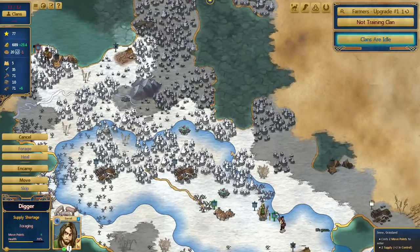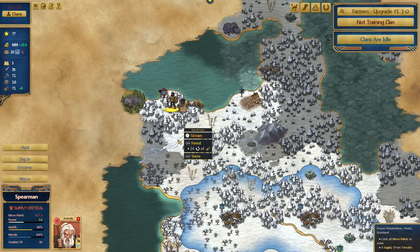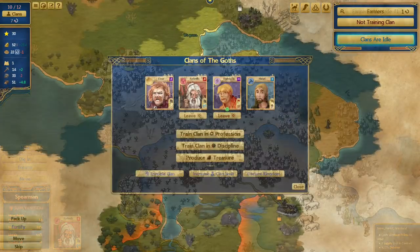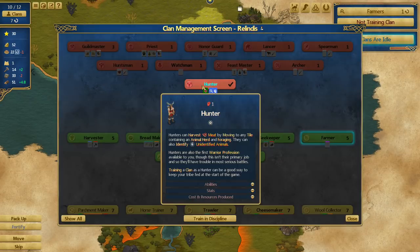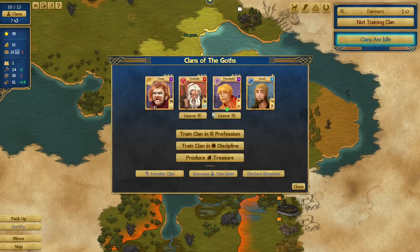The game actively encourages you to switch things up based on what you need at any moment. It always pays to train a clan in a profession matching its current discipline if possible — like turning hunters, which gather meat from animal tiles, into archers, which can fight bandits or other military units. Hunters and archers are both under the honor discipline, so it only takes a small amount of time to switch professions compared to, say, turning a farmer into a spearman.